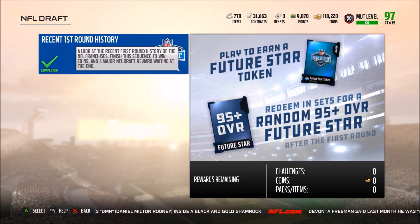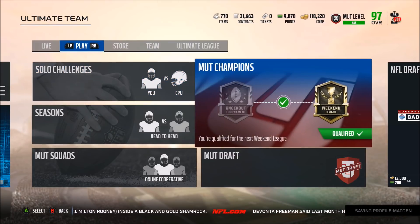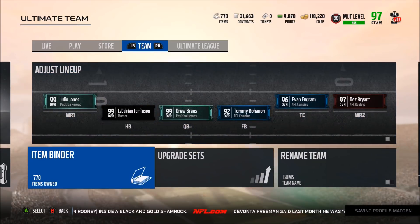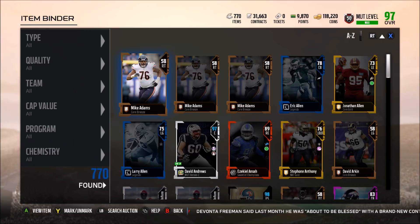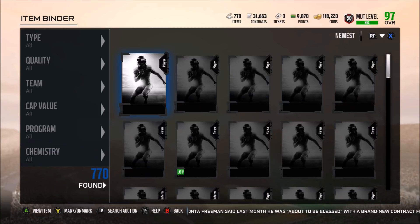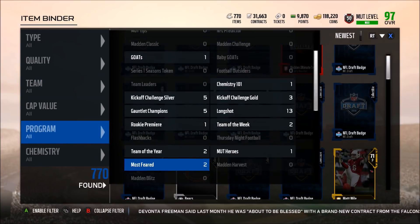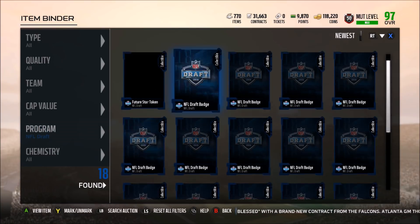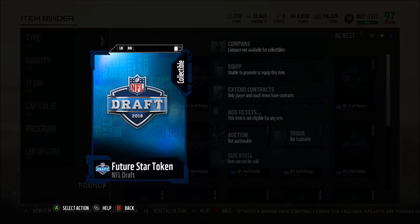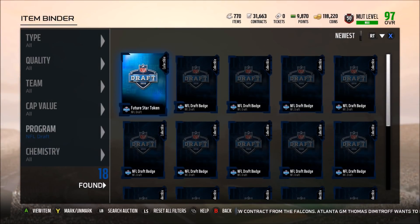As you can see, you get a free 95-plus card. With the draft promo you start off with 99s going all the way down to probably around 92 for second round players, and first round players I'm guessing will be 93 to 99 overall. I was able to get 17 NFL Draft badges from playing the solo challenges, plus a Future Star token.